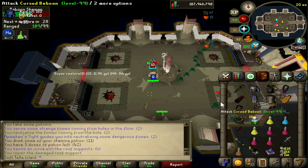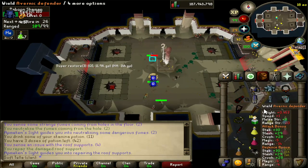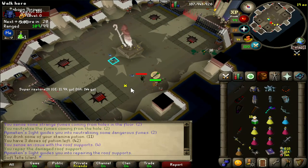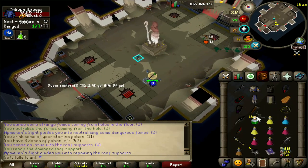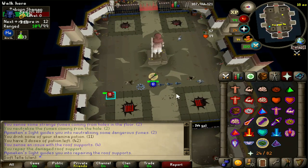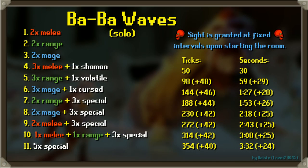Now, before we begin the room, let's go through the waves. The waves here are actually set - the only difference between runs is that the problem in the room that you have to fix is different every time, being pillars, vents, or corruption, all completely random. But the actual spawns of the baboons themselves is set. Special thanks to Relay, aka love hashtag 8045 on Discord, for letting me use this image. In team runs, it's similar but there's normally an extra minion or two - for example, in a duo the first three waves have three minions, and in a trio on the last wave there were six specials.